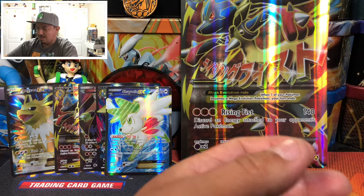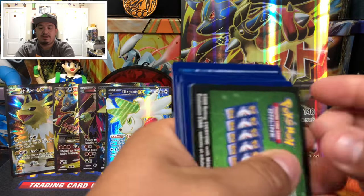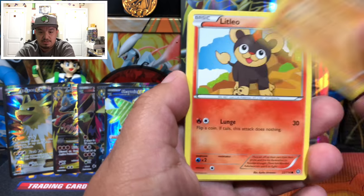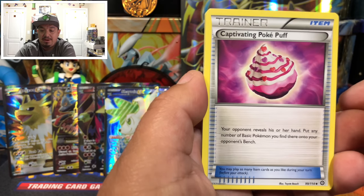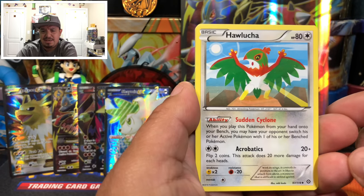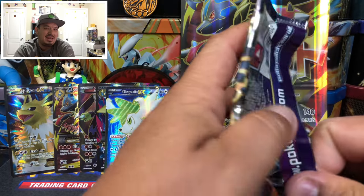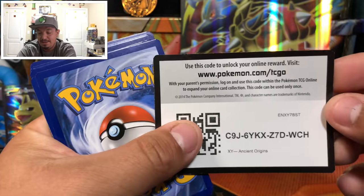Onto Steam Siege with Zoroark's BREAK on the front. Here's the code card. We pull a Meowth, Chimchar, Nosepass, Litleo — I'm a sucker for fire Pokemon — Sneasel, a Captivating Poké Puff, Pokemon Ranger, and Clawitzer as the rare non-holographic card. Do you guys have snacks when you watch? Should I make longer 10-15 minute gameplay videos so you can grab snacks?